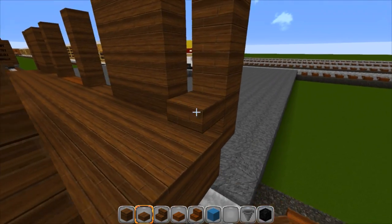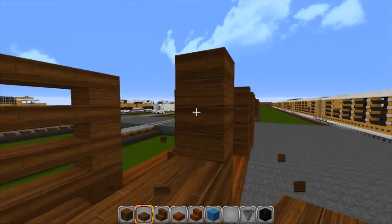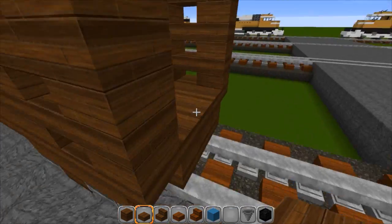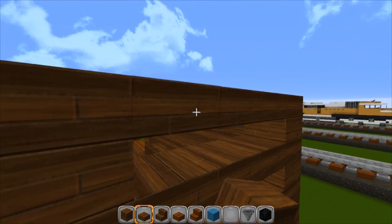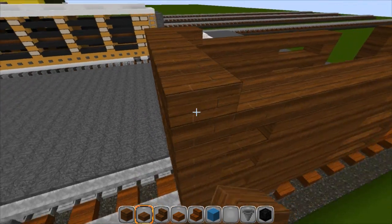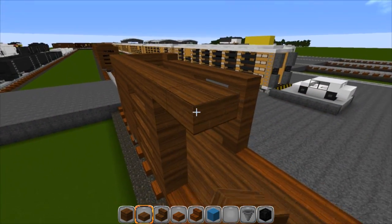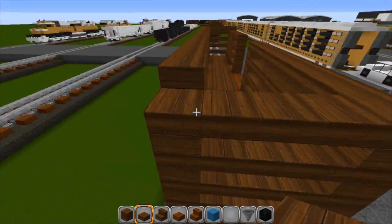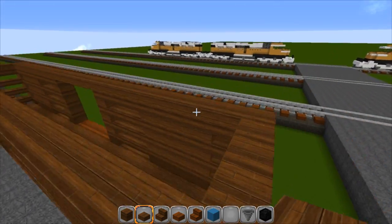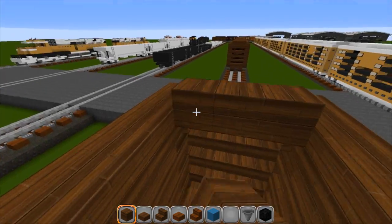Same thing on the ends. When you reach the top, just go ahead and put another layer of slabs over the top. Go across your door. Then we're going to fill the roof in with your solid planks. Just like that.